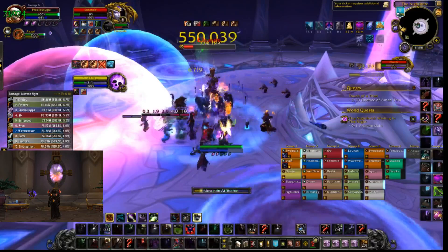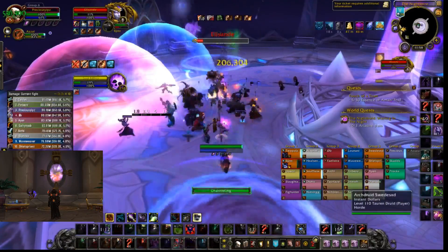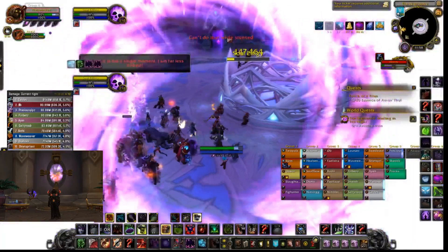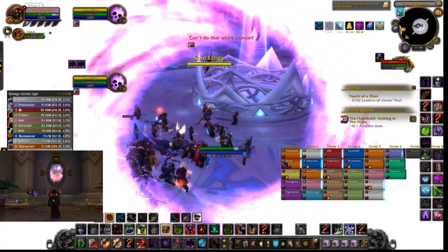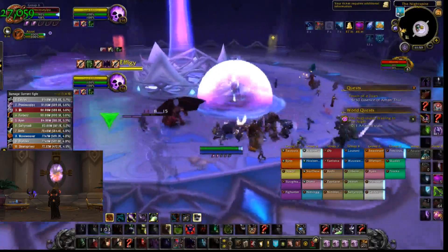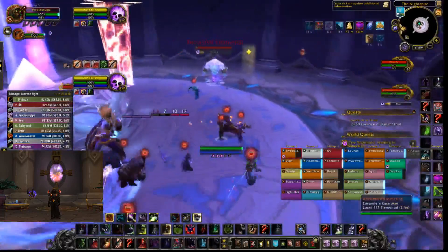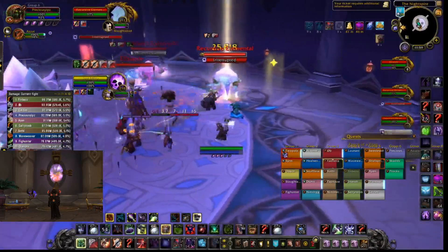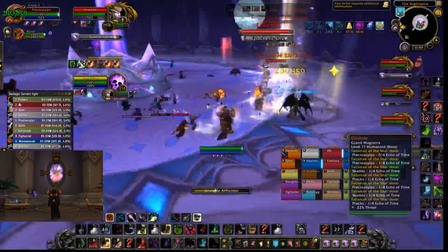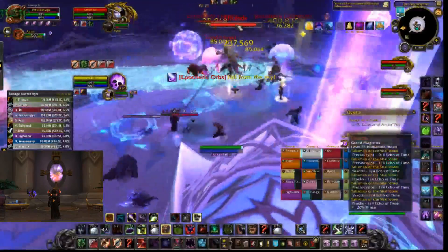Kill her again and then you'll start phase three — she'll start at full health again with all of those mechanics plus two new ones. Arrows are going to shoot out from her designated at specific players, and a beam will shoot at them, so just don't stand in the line of the beam. She's also going to give debuffs out onto your players, and what you need to do is make these debuffs tick down at different times by standing in a blue or pink circle, which will speed up or slow down the debuff. This way you'll take a lot less damage when the debuffs expire instead of wiping your raid when they all go off at the same time.